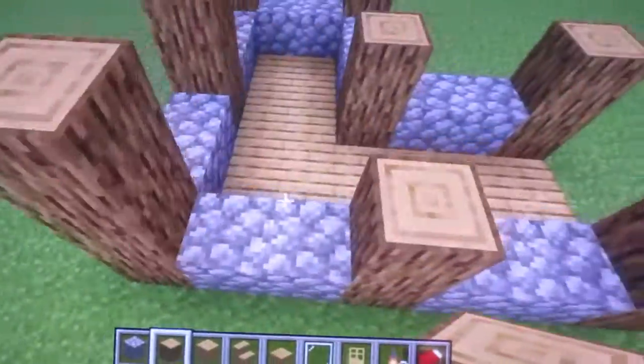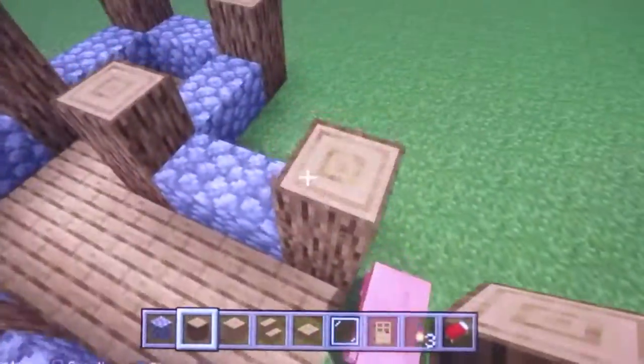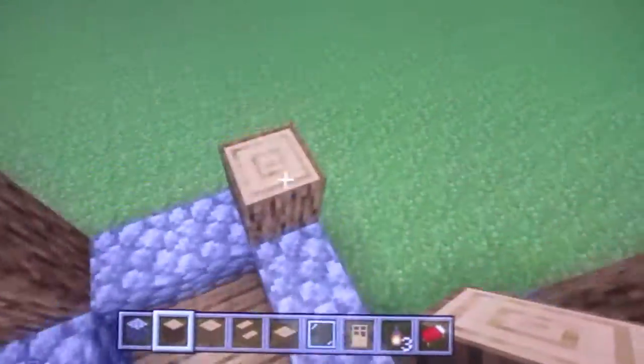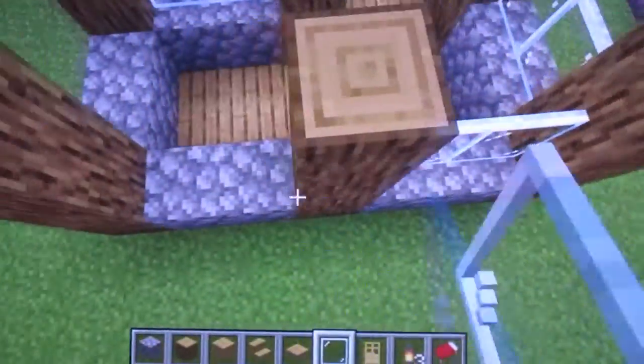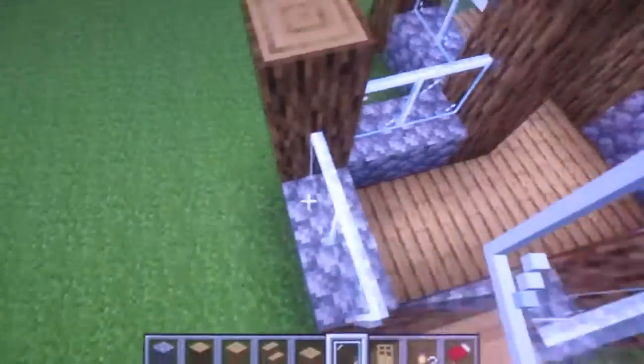Then you build up the pillars, which are wood — any wood of your choice — build them up to three high, and then on the cobblestone build up and place glass for the windows.